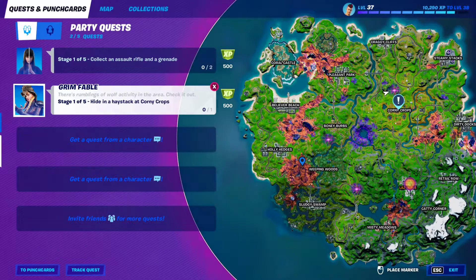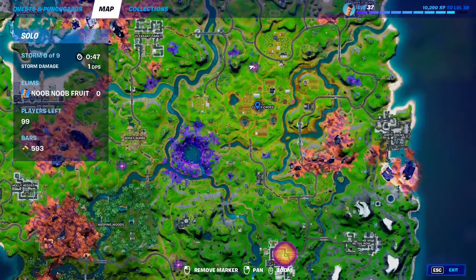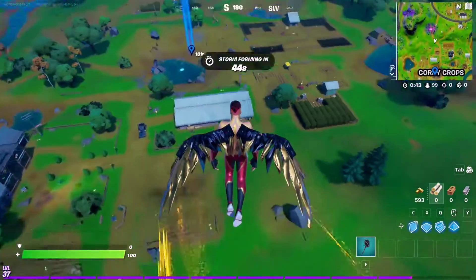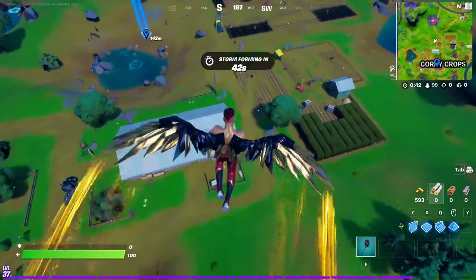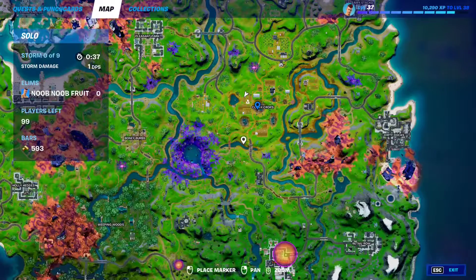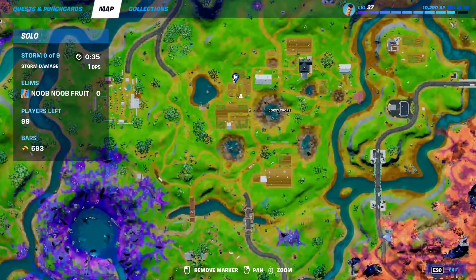For stage one of Grim Fables quest, you have to hide in a haystack at Corny Crops. Just make your way to Corny Crops right over here. A haystack is simply that pile of hay you can find next to the farms. There should be a haystack right over here — yep, there it is, right here, just underneath me, and I'm gonna ping the exact location.